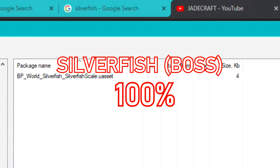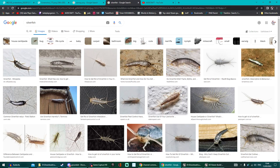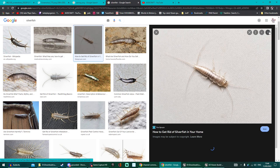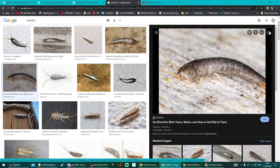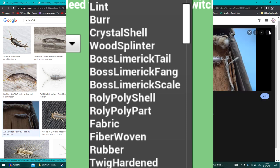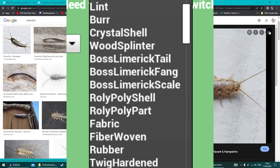The most recent leaks show that there's going to be silverfish added to the game. Since they've been added only recently, I think 100% the silverfish will make it. There could be a good chance silverfish is actually a boss. They have got scales, and that ties into other stuff we found — a tier set of tools or weapon that uses fangs, scales and tails. The code name for that was Limerick. So I think the silverfish is the Limerick and it is going to be a boss.